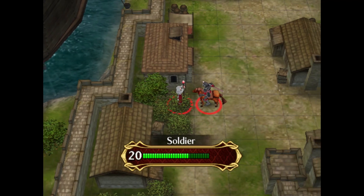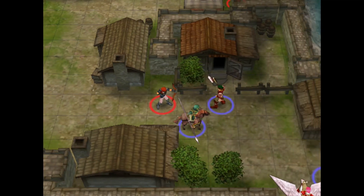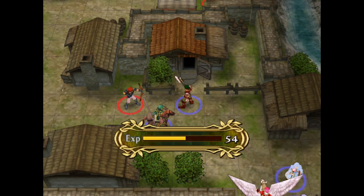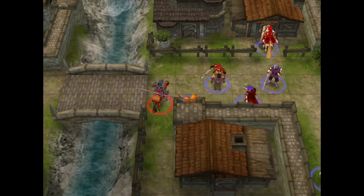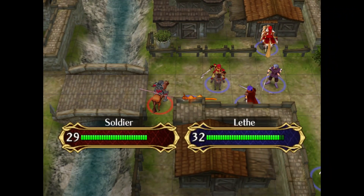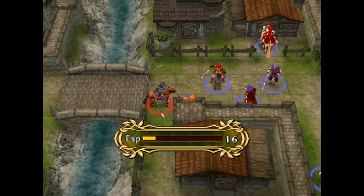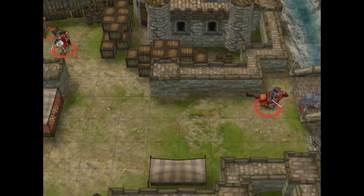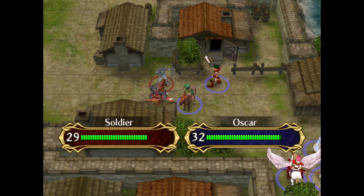Let's heal this guy for like 6 HP. Killer Lance. He missed. What a fool he makes out of himself. And this guy missed as well. Don't kill him, Leth. Thank you. We can give some experience to people that way. Uh-oh. Here come the sword gang. Round two, because this guy got healed up.